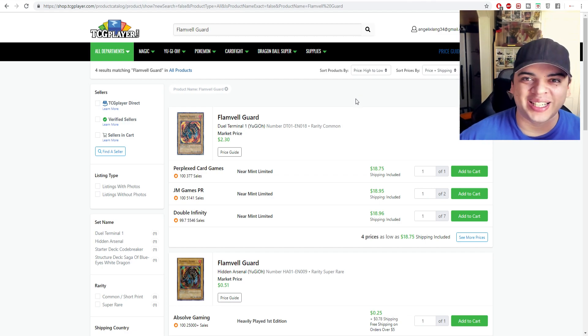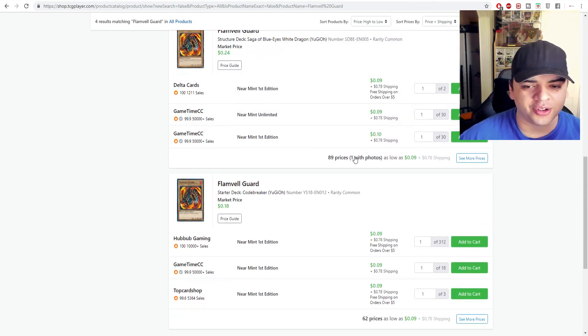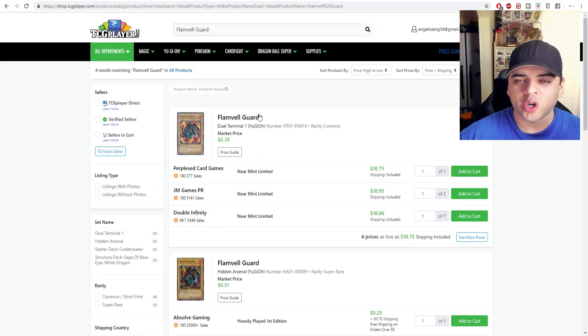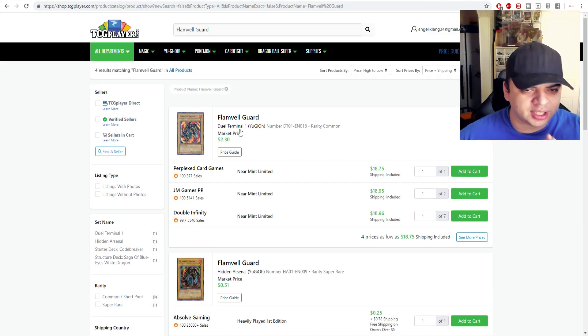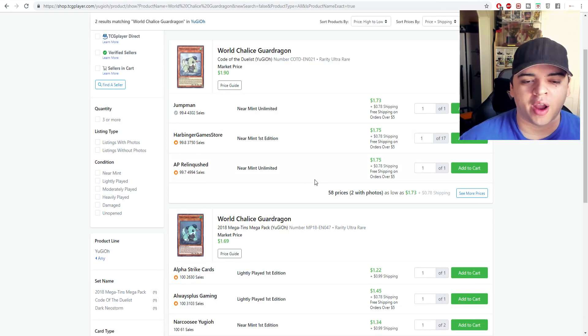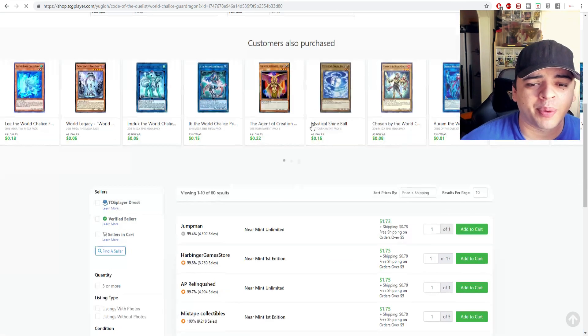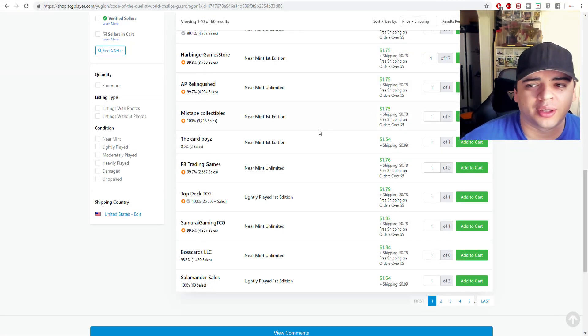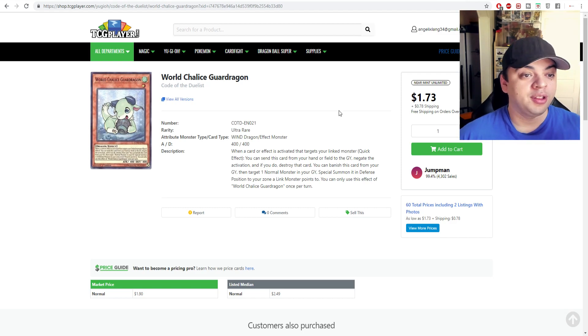Flame Bell Guard — other versions like Kindle Arsenal Super Rares are dirt cheap, and common versions are all over the place cheaply. But the Duel Terminal 1 version had a market price of $2 and is currently $19 in the market. If you want the DT version, that's the price. Next, World Chalice Guard Dragon is interesting — it's effectively a one-of with only two printings: the 2018 Mega Tin version at about $2 and the original Color of Duelists version around $2 to $3. I recommend picking up just one; they're cheap and if you're playing Dragon Spellbook you'll probably want it.